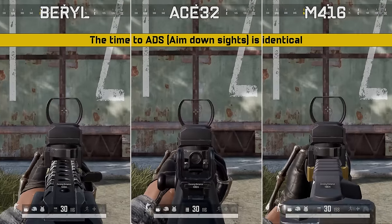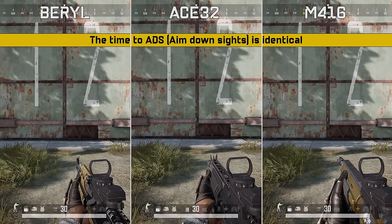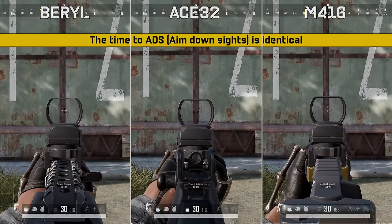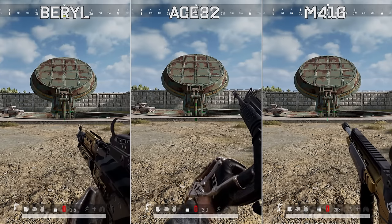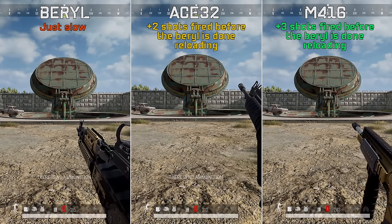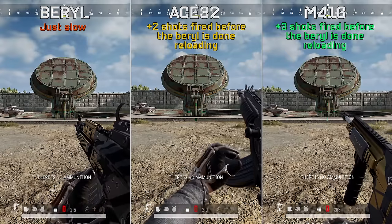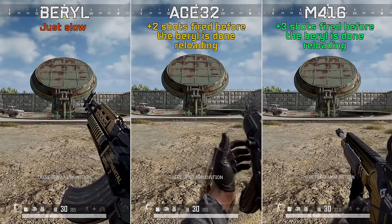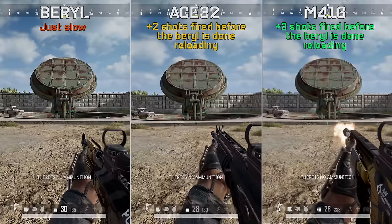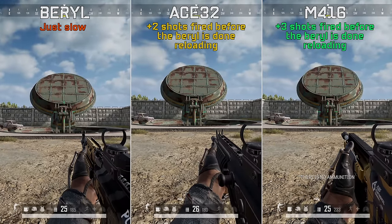The time it takes to aim down sight, known as ADS speed, is the same for all three weapons. When it comes to reload speed, measured by how soon the gun is ready to fire after a reload, the M4-16 wins — it can fire three bullets before the Barrel fires its first, and the Ace can fire two bullets before the Barrel is ready to shoot after a reload. Note that this test was done without any magazine attachments.